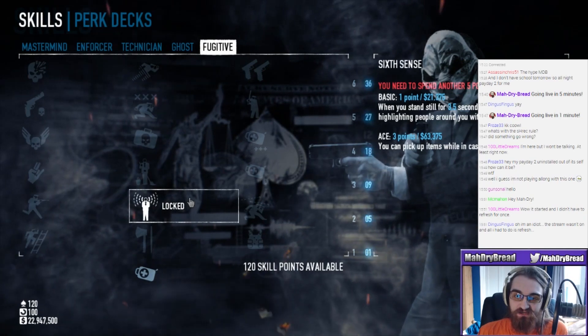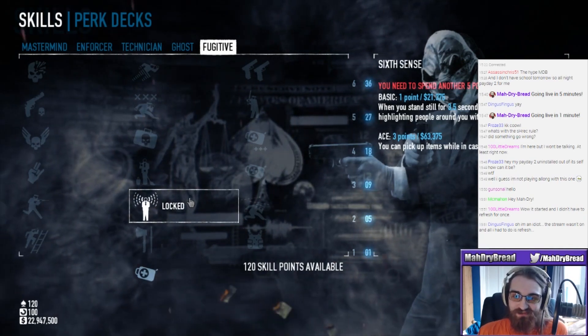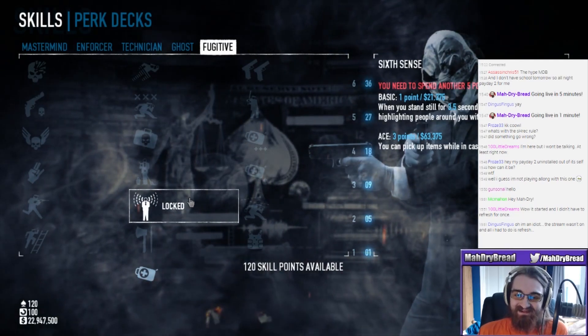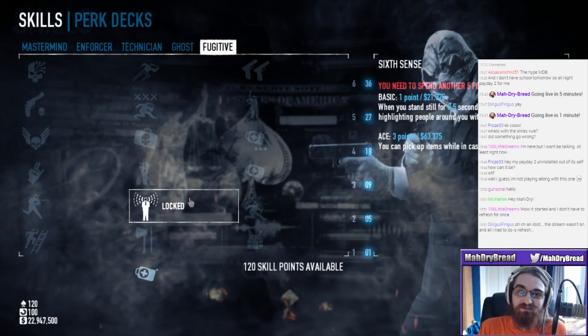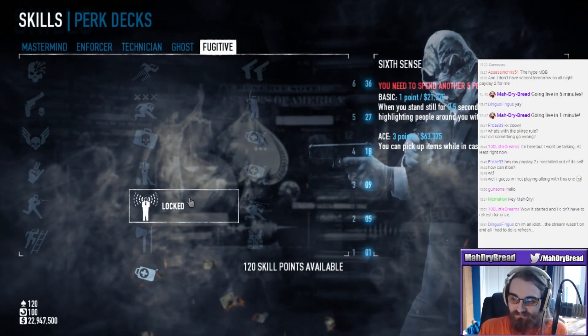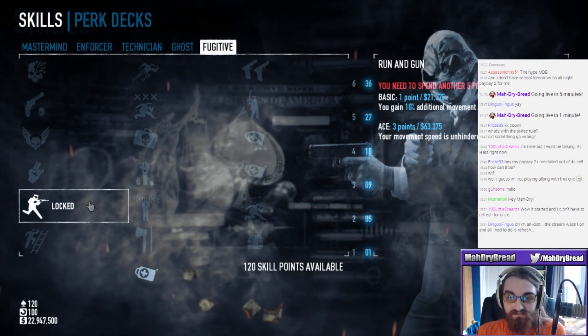Sixth Sense - when you stand still for 3.5 seconds in stealth, you start highlighting people around you within a 10 meter radius. That's a weird one. At least you can pick up items in casing mode. I don't know how often that'll come in handy considering you're not in casing mode on a lot of the stealth missions. But that could be good - there is the bank heist where we need to grab the key card.